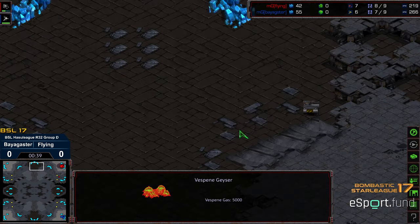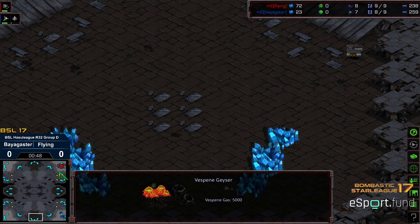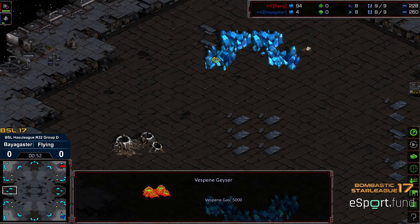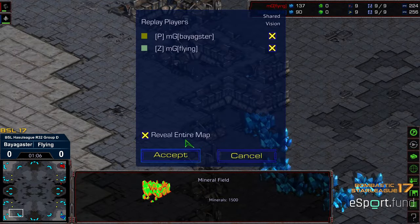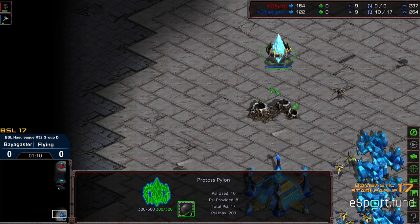Third base is mineral only. Ramps kind of provide some degree of map control towards that third. The 12 o'clock base has inverted ramps on both directions, and that is where that third gas is located — at the 12 and 6 o'clock location, then the 3 and 9 o'clock location.